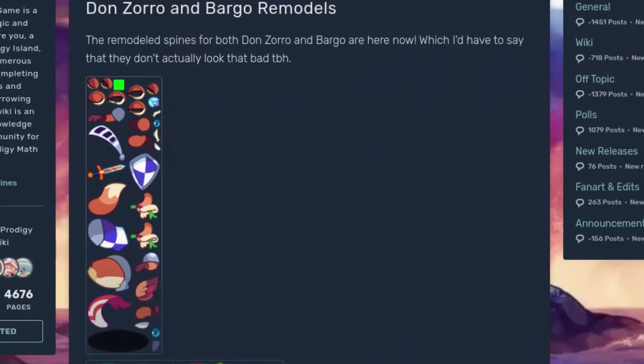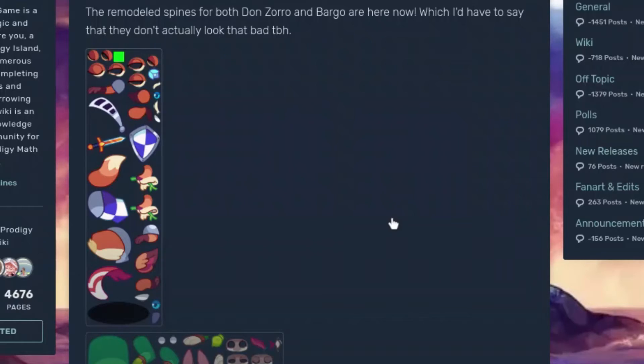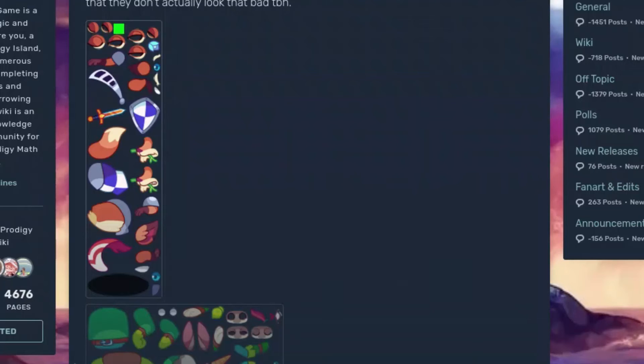And then we also have some spines. Here's the one for Don Zorro — here's a shield, sword, and the feather thing that he wears. He is getting updated. And then here is Bargo with his staff, sort of. There's not really anything else to look at in that one.